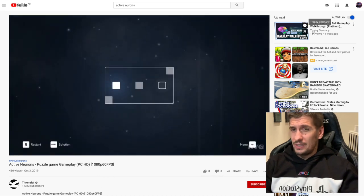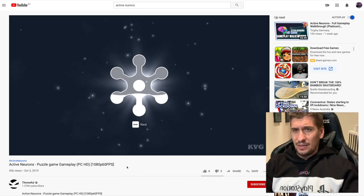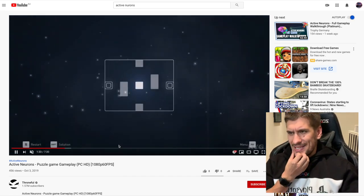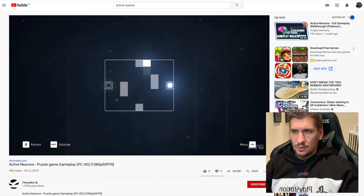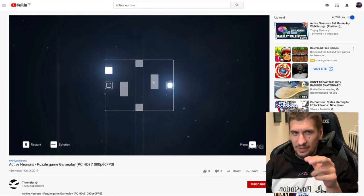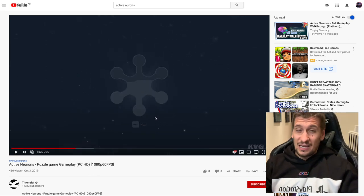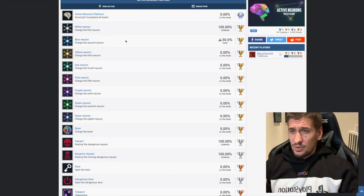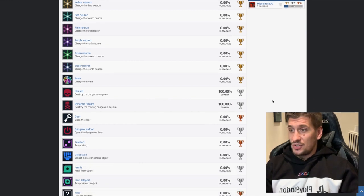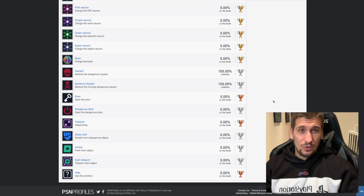Someone called Trophy Germany — shout out to Trophy Germany — has got a full gameplay walkthrough already. No one's got the Platinum yet though. It looks like one of those slide puzzle games where you move the block left, right, up, down, but it can only move in a straight line until it stops, so you have to use other things in the environment to stop it. The trophies include things like charge each of the neurons, charge the brain, destroy the dangerous square, open the door, teleporting.